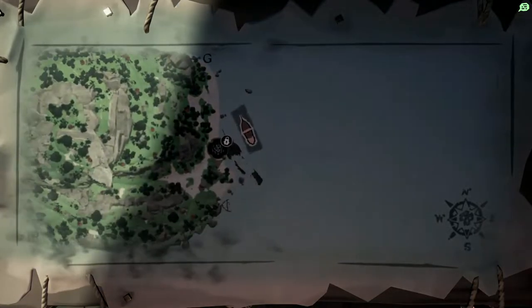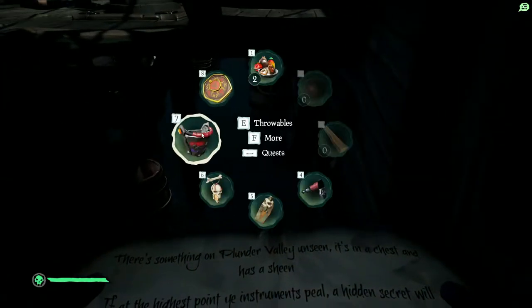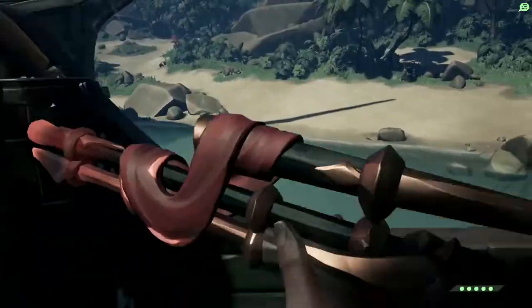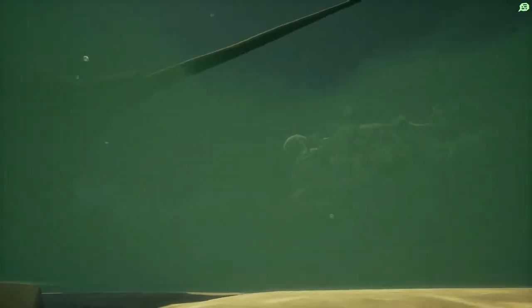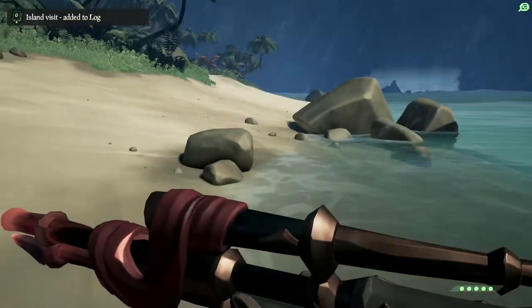We're starting things off on the east side of the island here, just by the shipwreck. I'll take a bucket of water out because it's raining pretty heavily — there you go, that should do us. We're going to jump off the edge of the boat onto the beach just next to the shipwreck itself.